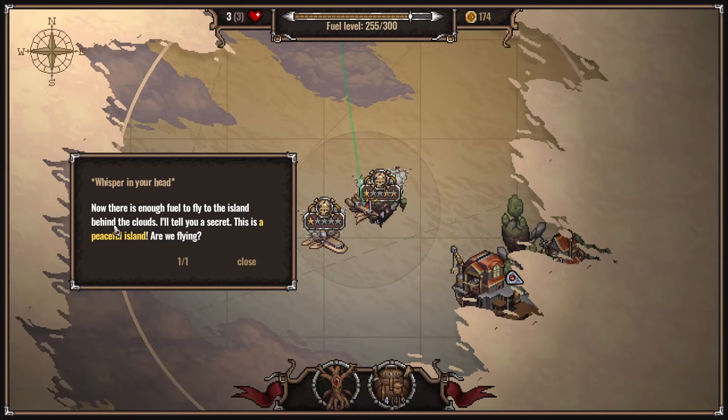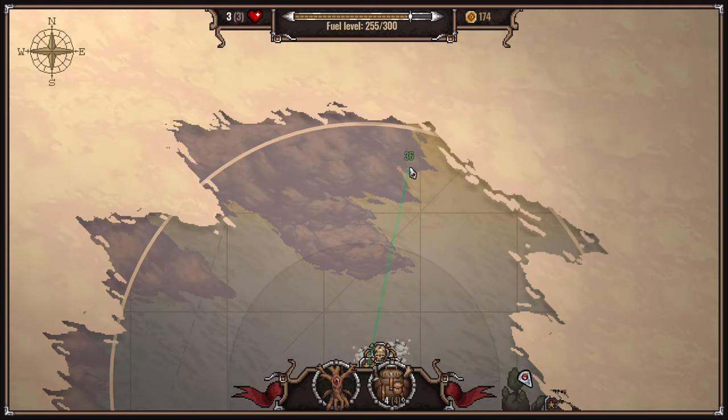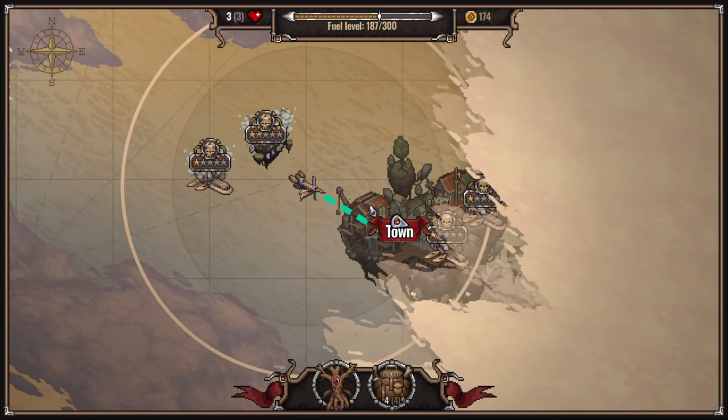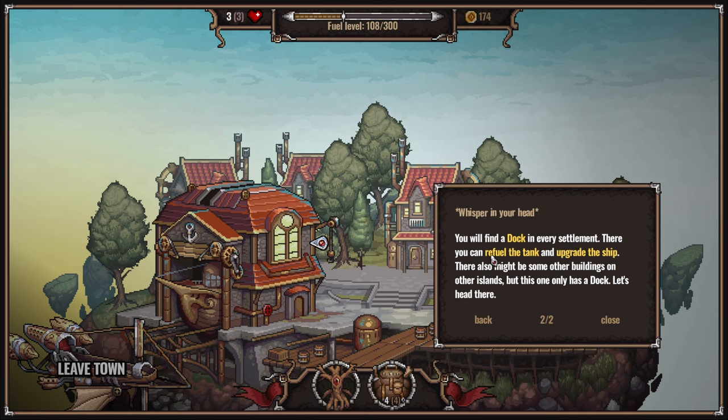Now there is enough fuel to fly to the island behind the clouds. I'll tell you a secret - this is a peaceful island. Are we flying? We can move the map. Kind of cool to explore it all later - we've got a town. It's not that peaceful, is it? The island is safe, you can relax. There is not many of those, but you will definitely stumble across them during your journey. You will find a dock in every settlement - there you can refill the tank and upgrade the ship.